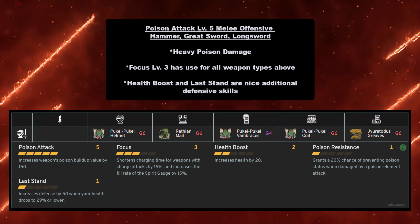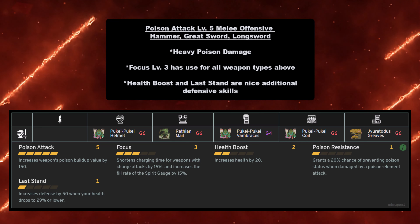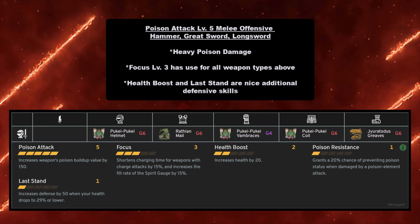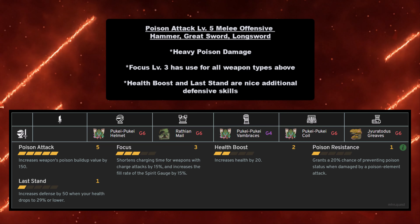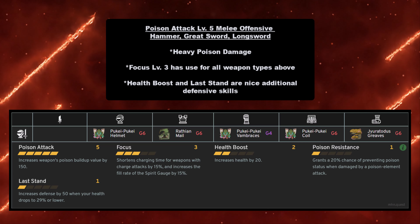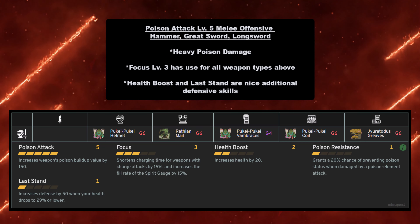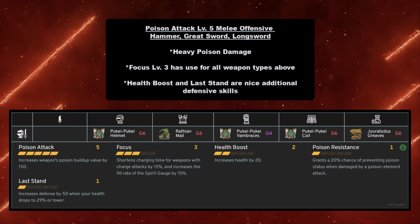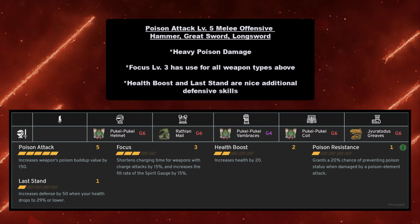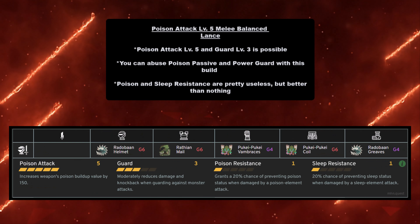For Hammer, Great Sword, and Long Sword, the Poison Attack Level 5 melee offensive build has Poison Attack Level 5 and Focus Level 3, which is useful for all those weapon types. Health Boost and Last Stand are also nice defensive skills. You must have Pukei-Pukei Helmet at grade 6, Rathian Mail at grade 6, Pukei-Pukei Vambraces at grade 4, Pukei-Pukei Coil at grade 6, and Gyrotodus Greaves at grade 6.